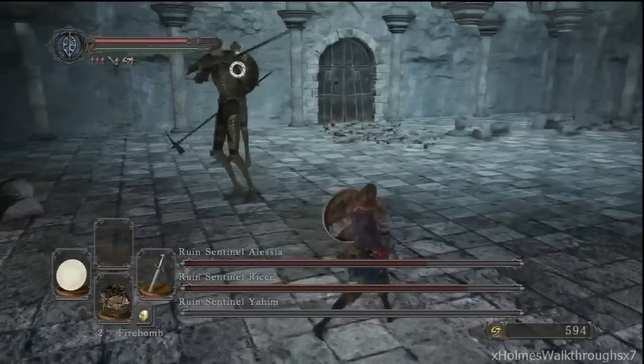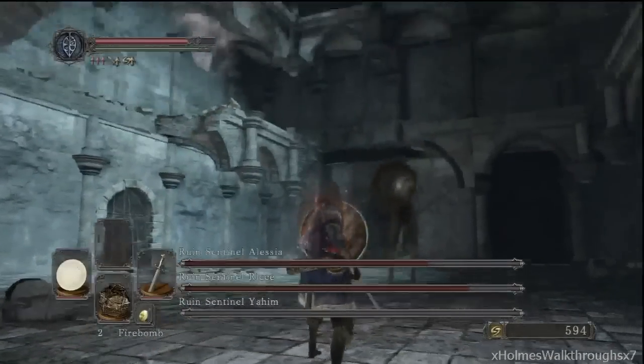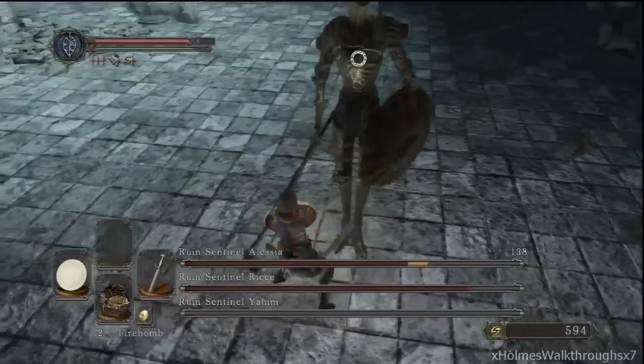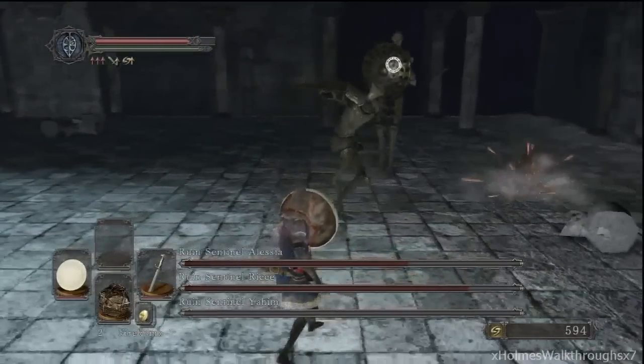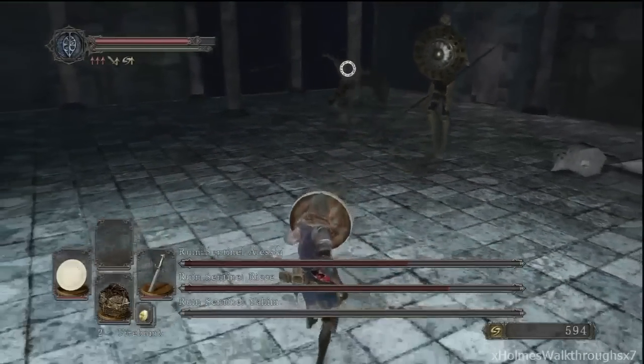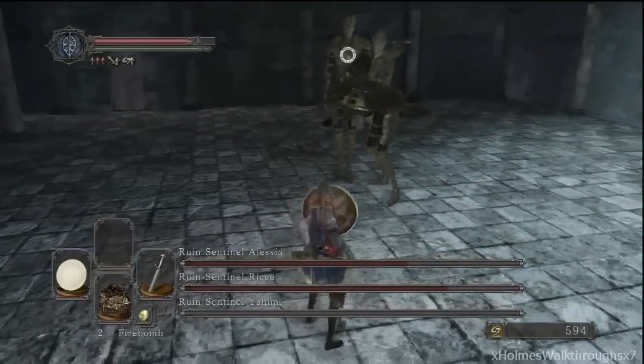What you can do against the spinning attack is block it. It barely chips off your stamina too, so it's surprisingly easy to block. I would have thought it would drain your stamina, but it doesn't. So the key to escaping the spinning attack is to just block it.